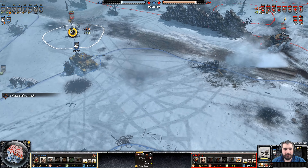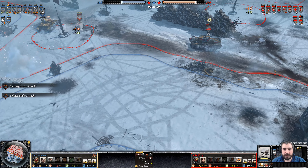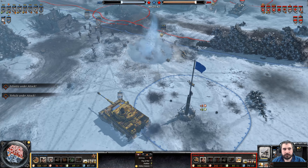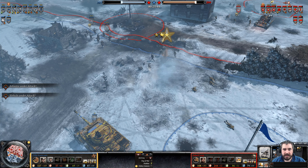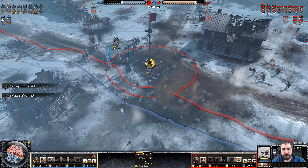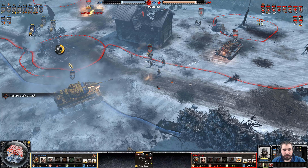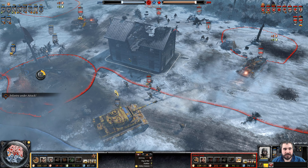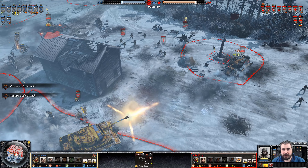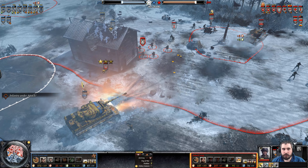Throws out White Phosphorus on retreat. He sees the Comet tank — trying to get a Faust off. He's getting the Faust off. Bounce off from the Tiger tank. He does snare the engine of the Comet. The AT gun is very problematic as well, and there's a Sapper squad for snares — that's enough for a snare.